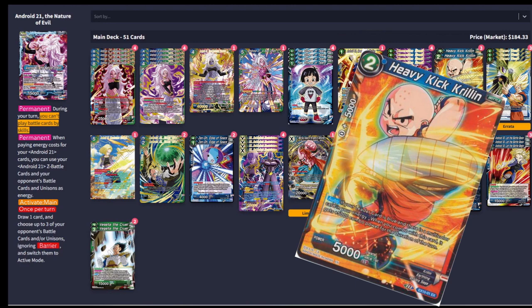It's really good in the early game if your opponent's playing something aggressive like a green or a black deck. It just allows you to have essentially 11 super combos in the deck — between your super combos, your Android 21 Ceaseless Despair, and your Heavy Kick Krillins, they're all just free 10ks. A lot of times you can just get a lot higher combo power than your opponent thinks you can.